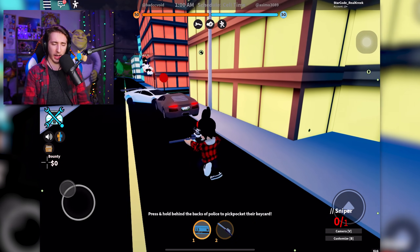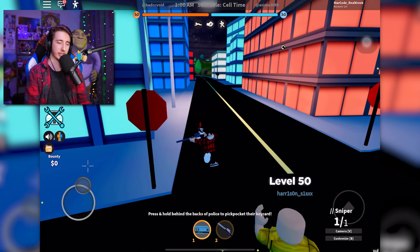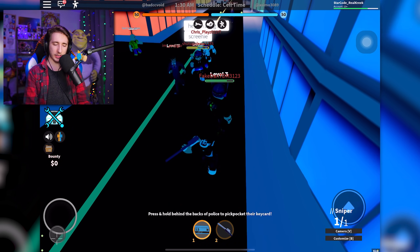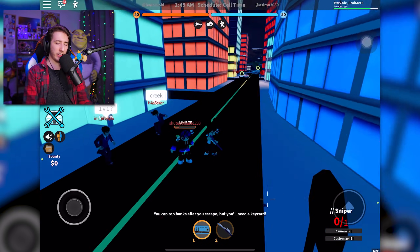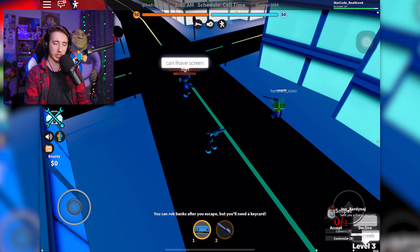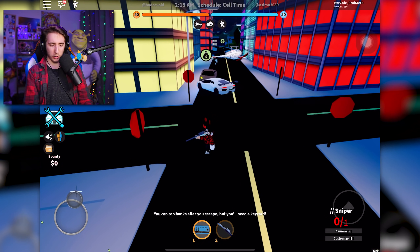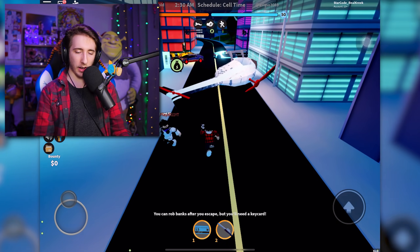Let's check out the sniper rifle. How do I zoom in on mobile? I literally can't zoom in at all — there's no zoom button. Wait, does pressing camera work? No. Customizing? No. They didn't put in a way to zoom in on the sniper. Let me see if I can even hit anyone — there's a cop right here. It's so laggy. I hit him a little bit but I can't zoom in at all. This is so bad. I feel bad for mobile players — hopefully they can get this fixed.